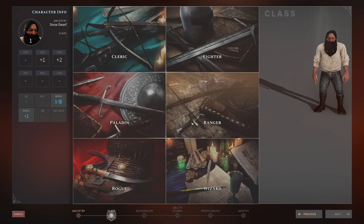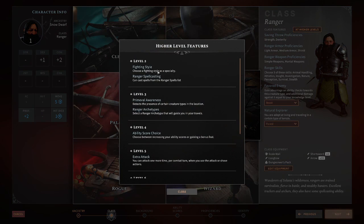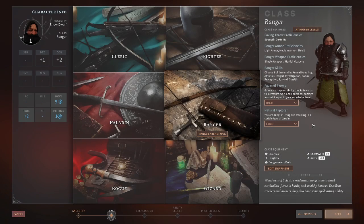For us we will pick a Ranger for our Snow Dwarf. And you can see this is highlighted — we've done everything we need to. But before we leave the page, as a Ranger you can see the advantages you get at higher level by clicking on these. Level 2 you get to make a fighting style, you get some spell casting, Awareness, Ranger archetypes, things like that. So you can see before you progress what you can manage.